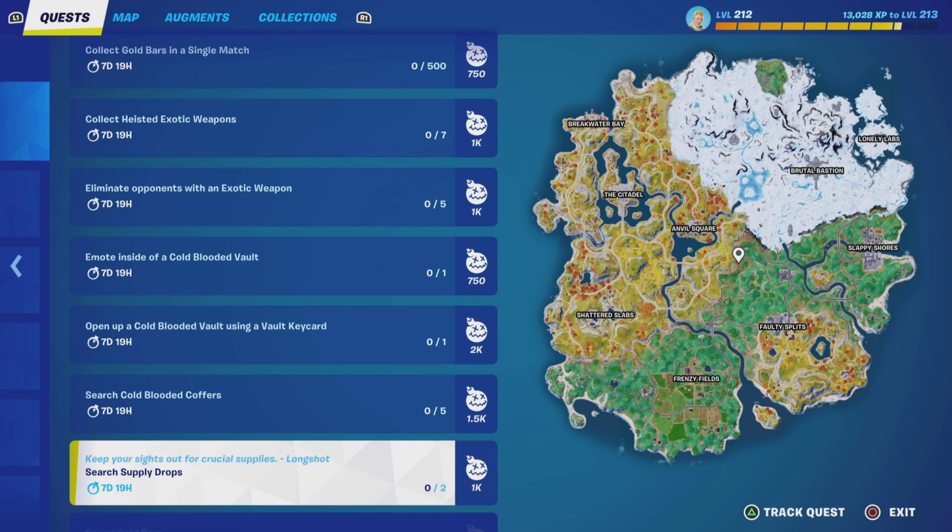After that we have search supply drops — you need to do this twice. The supply drops are the crates that come out of the sky on the big balloons. There are also themed ones in the game and they should count towards that completion as well.